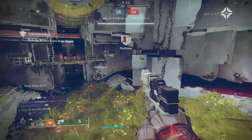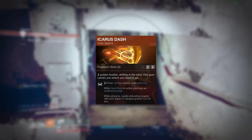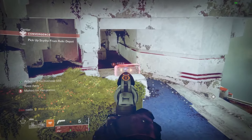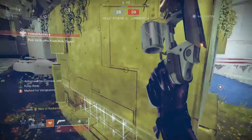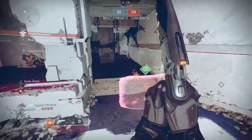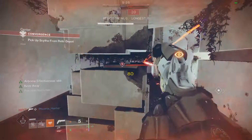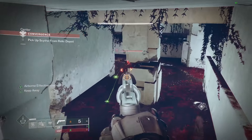Let's talk aspects. Solar Warlock can choose two out of three total aspects: Icarus Dash, Touch of Flame, and Heat Rises. What makes Dawnblade somewhat unique among classes is that all aspects are equally viable in PvP. In terms of ideal aspect combinations, Icarus Dash is mandatory, and then you would choose between Touch of Flame and Heat Rises based on your playstyle.